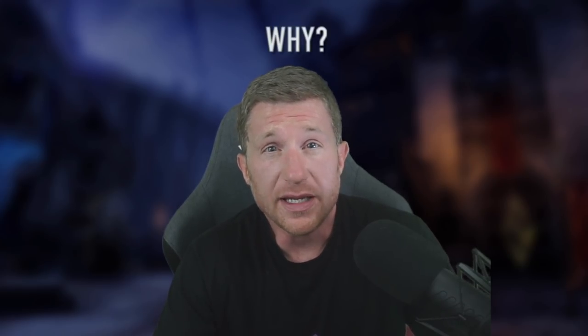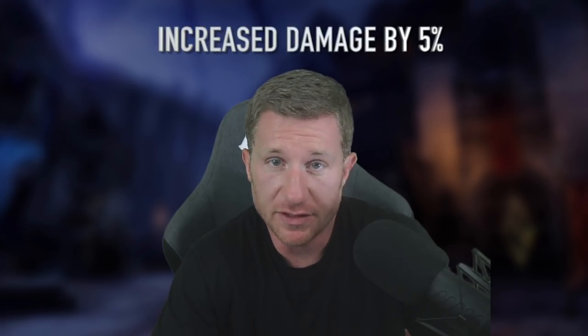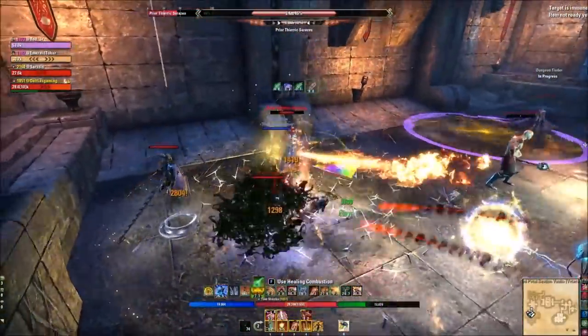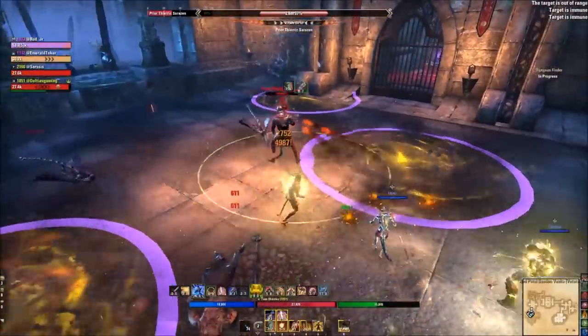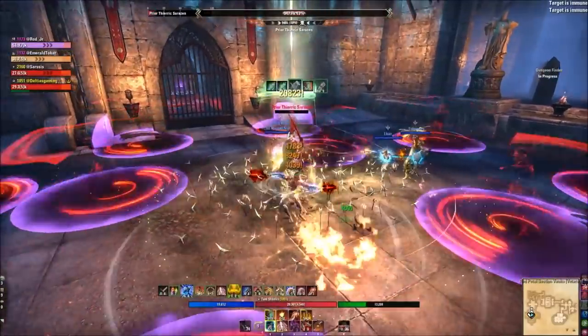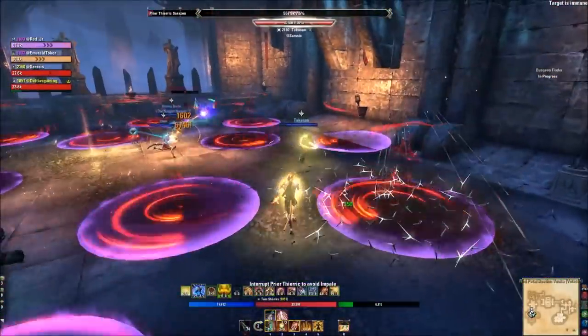Next is the five-piece body set, which you want active at all times. The key benefit is the three-piece Minor Slayer from trial sets, giving you 5% increased damage in PvE at all times. This stacks with Major Slayer, Minor Berserk, and Major Berserk, giving you a lot of damage just from the three-piece. You typically don't run two trial sets because you lose this three-piece benefit. The best five-piece out there is Perfected Arms of Relequen from Veteran Cloudrest, or the normal version for a lesser version.